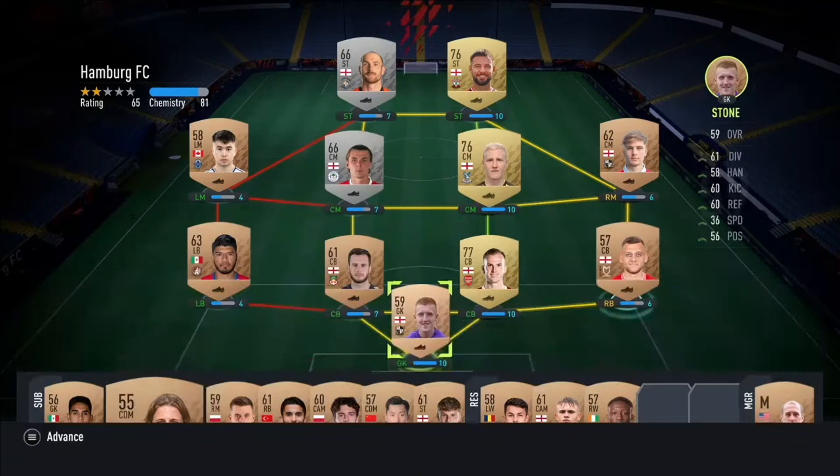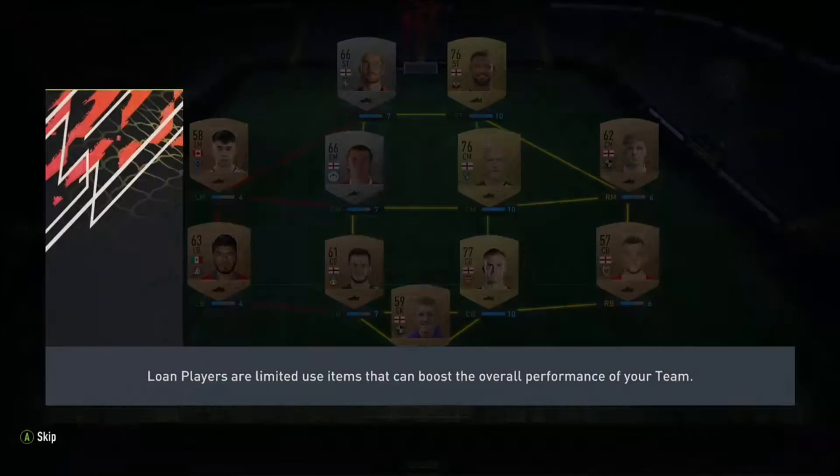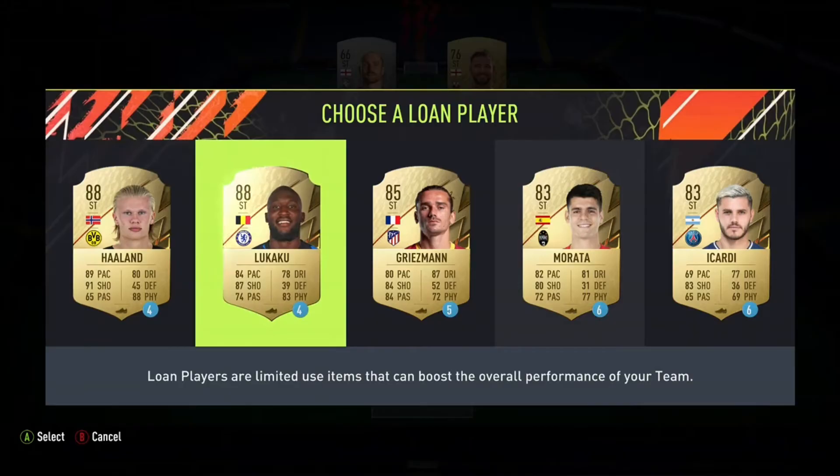Your first job will be to sign a lone player and improve one position — select any player to replace with a newly signed loan. We want a striker, obviously. Who are we going to get? Haaland, Lukaku... I would want Haaland, but as we are building our Premier League side, we're going to go big — that'll definitely help.